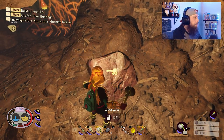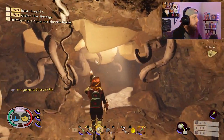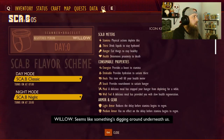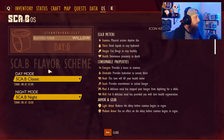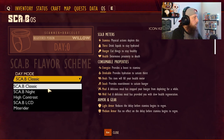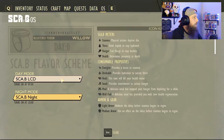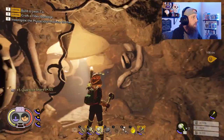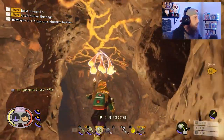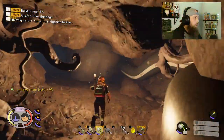Discovered a scab scheme. Let's hit Tab to bring up inventory, go to OS operating system — we have a scab flavor scheme. All these do is change the design and color of your UI. We have scab night, high contrast, scab LCD, and Might Rider — the one we just unlocked. It just changes the color: a little customizable option that doesn't break the game or give any added benefit.